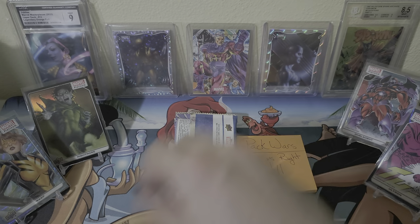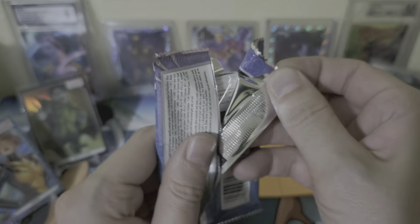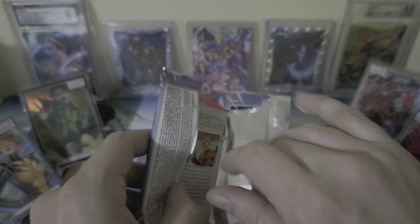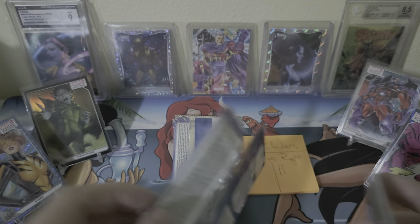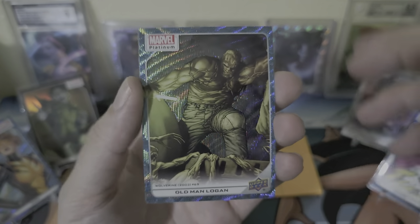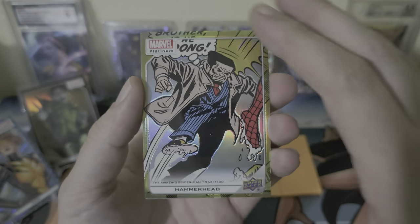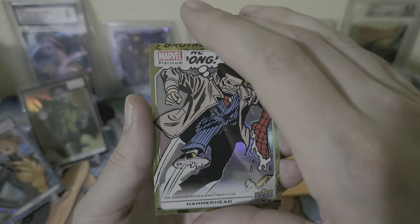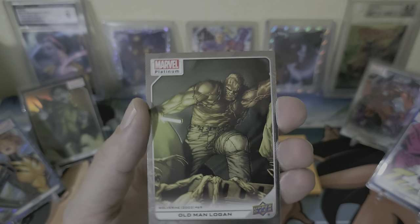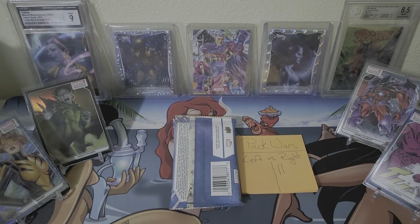All right, pack two — what'd it do? Come on, left side, show something cool. All right, Howard the Duck, Old Man Logan, the Blue Surge, Hammerhead, yellow rainbow — little Spidey foot action, another Old Man Logan just the base, and then Hank Pym. Slow down, Hank Pym — I don't need you following me everywhere.